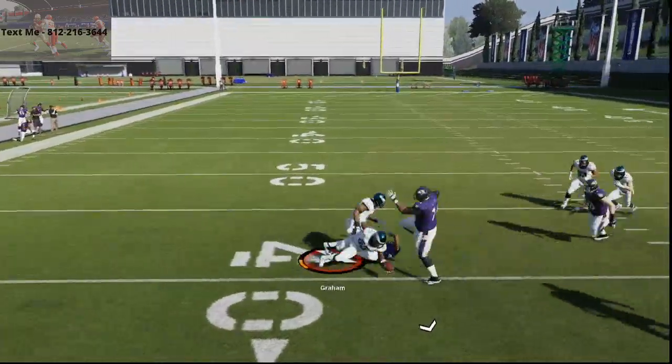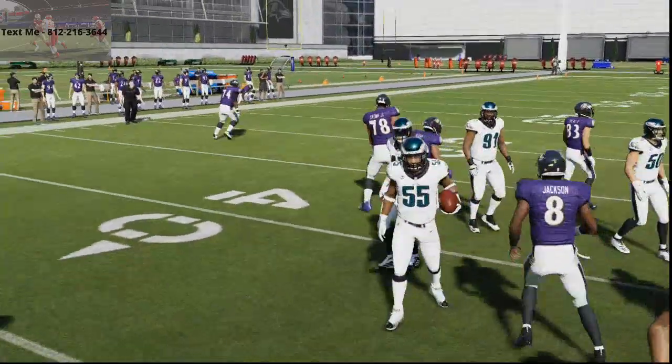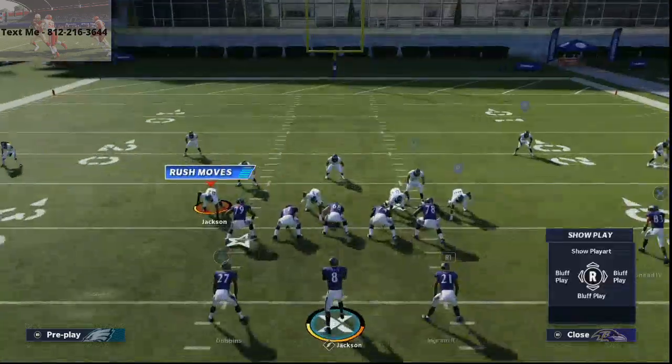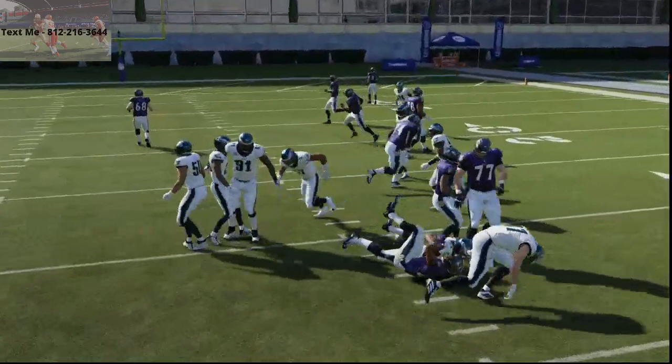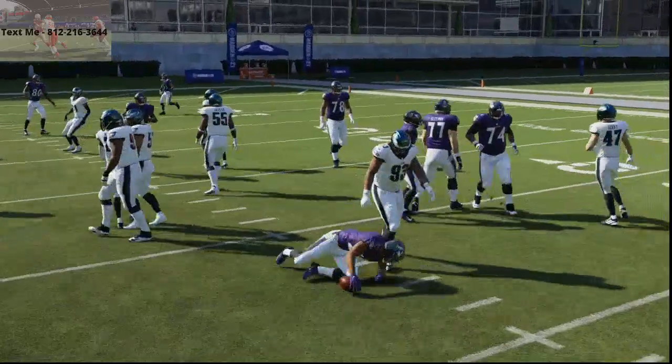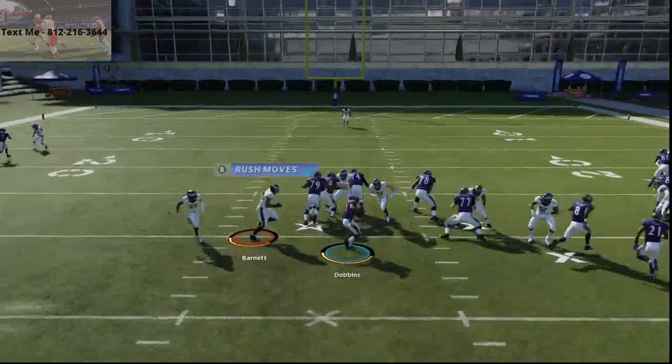You hit R1 to pitch it to the right side back and L1 to pitch it to the left side back. What I like to do is just pitch it right here to the running back. Once you get out there, this running lane is going to open up pretty nicely right down the middle of the field.